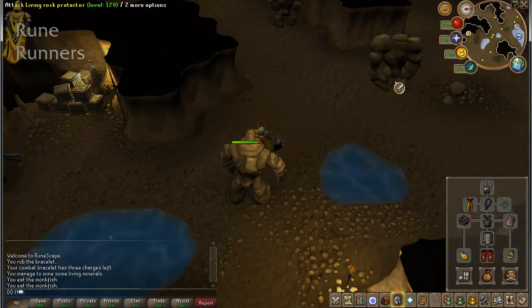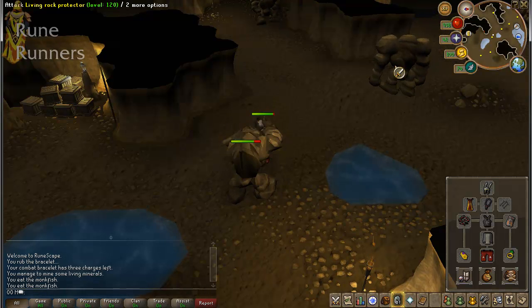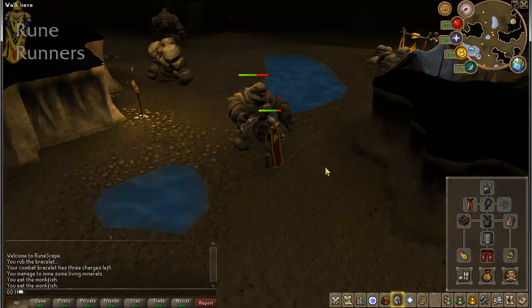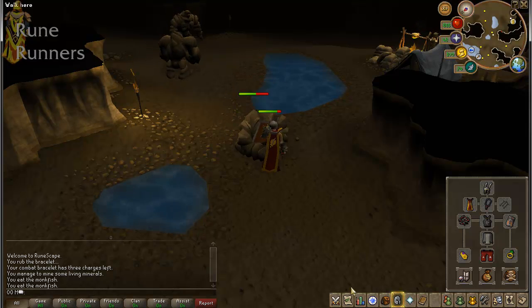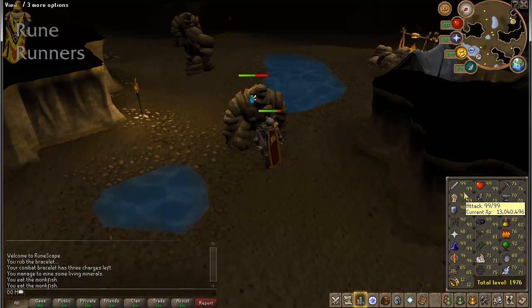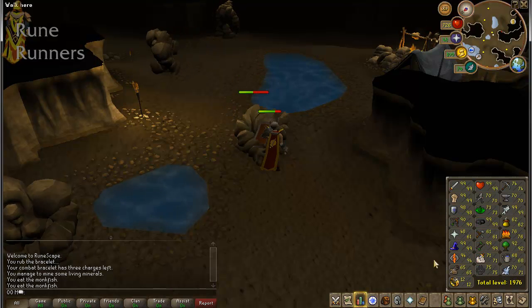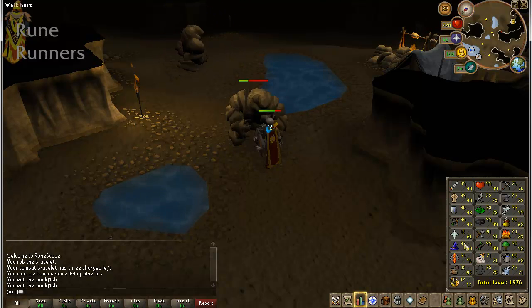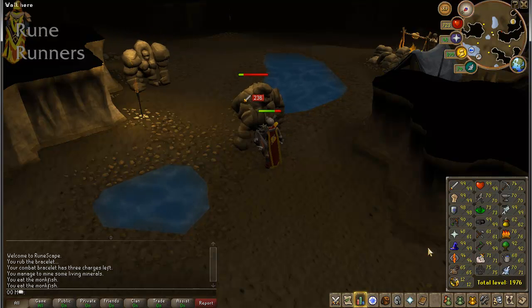We also have another foe here: Living Rock Protectors. Lower level, obviously — worse experience, worse drops. They don't hit very high, but they do hit quite often, which can be a pain. Now, to mine these you need 70 Mining to get down here. There's no requirements to attack them — I recommend a high defense level and a high strength level, and at least 40 Attack for rune equipment or rune scimitar. If you're going to range them, go for it. You can also mage them — that actually hits quite high. I can't remember their weakness off the top of my head, but I'll leave a link to Wikipedia in the description below.